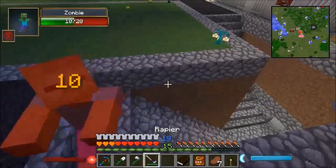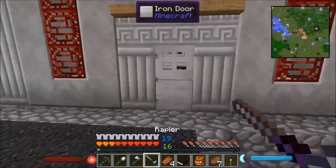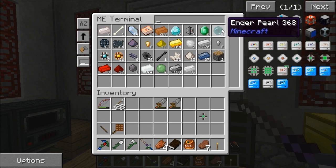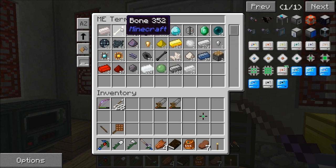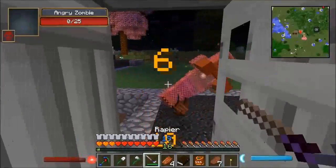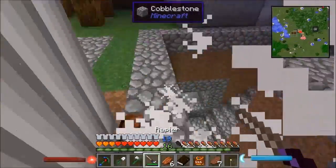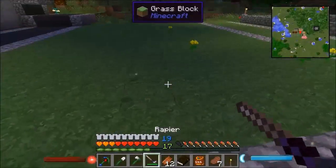Something is definitely killing things in there. Let's have a quick check if we've got anything in here yet - we've got two swords, 15 ender pearls, a necrotic bone, a normal bone, and no coal yet. So we're getting stuff. I'm going to go mine some certus quartz - I'll see you in a bit.